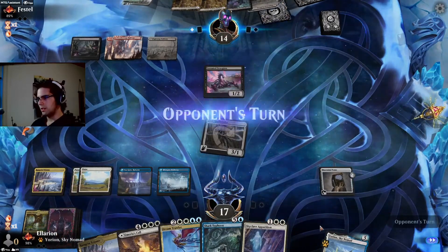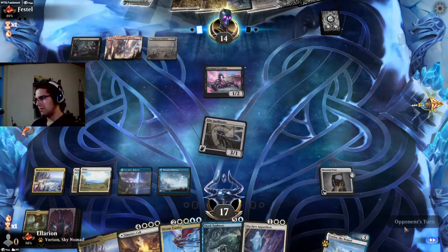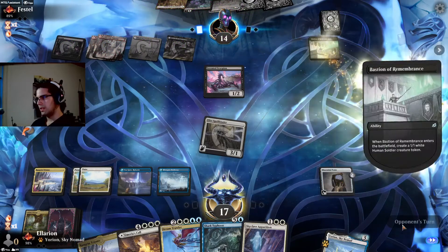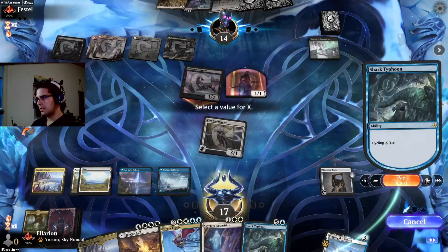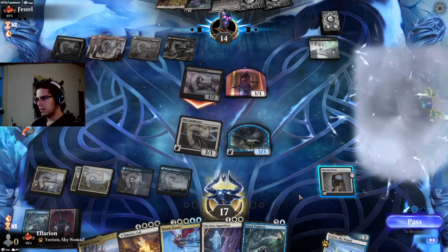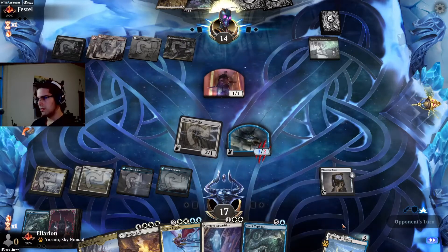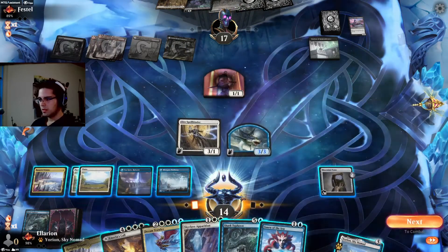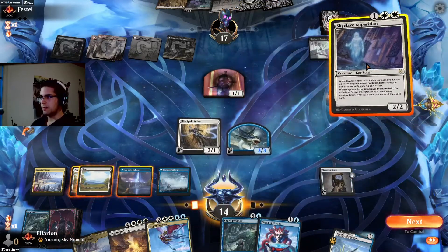Probably cycling Shark Typhoon here and slamming Dream Trawler next turn — I don't think there's much our opponent will be able to do about that. They do go for the Bastion — greedy, greedy. Let's attack and kill that with our Shark so they can't use it to draw, and so we get more damage on board. I don't think I'm paying three to cast Dream Trawler here — Skyclave Apparition on the Bastion is pretty good.